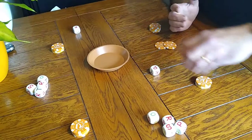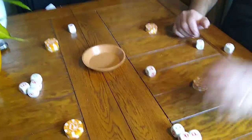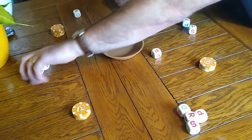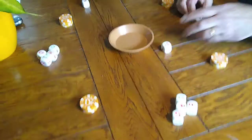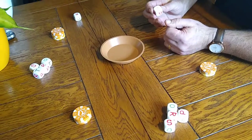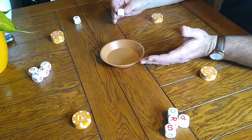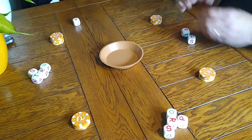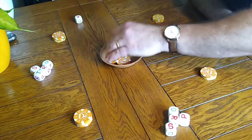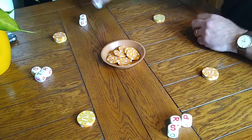Basically, you throw your three dice and choose which two you want to play. The winner is the one who controls the battle at the end of the round. It's not just about Rock Paper Scissors — it's also about taking your coins back, picking another player to put out, and making another player pay another two tokens. Again, this can be raised later in the game. Then we'll all go again.